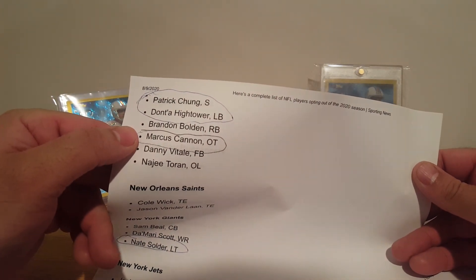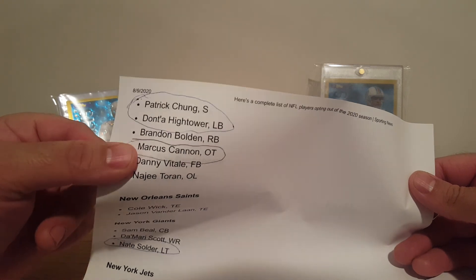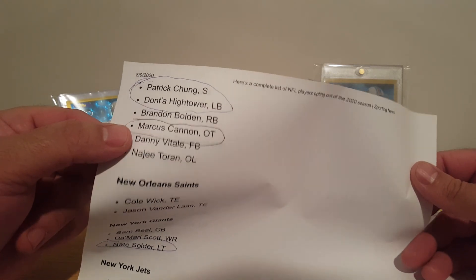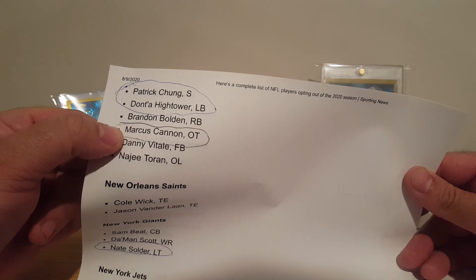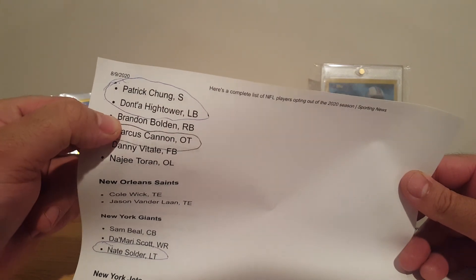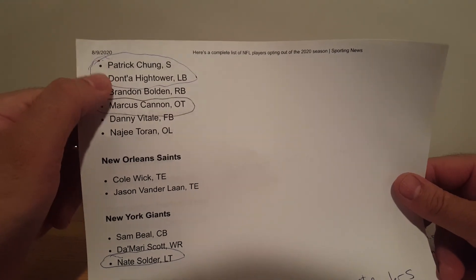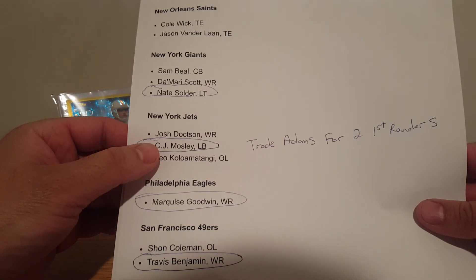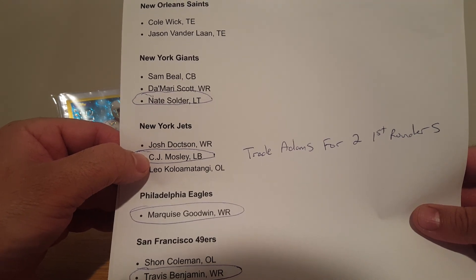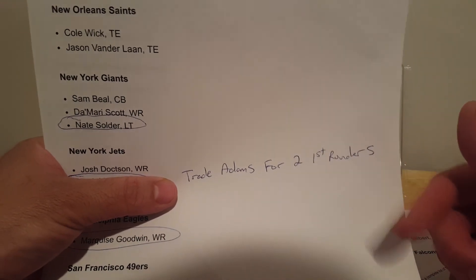Chung and Hightower — guys who are on the back end of their prime, still good but probably exiting it. Marcus Cannon always plays like 15 games for them somewhere on the offensive line. Bolden is a sneaky special teams guy who randomly has two good games at running back a year. For the Giants: Nate Solder — Daniel Jones could not be pleased with that. CJ Mosley — another free agent signing gone bad, got hurt week one and chose not to play this year.